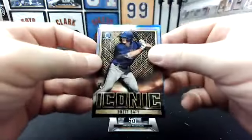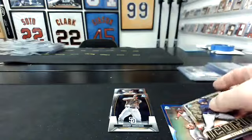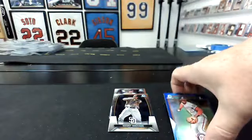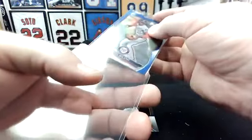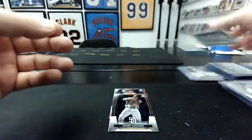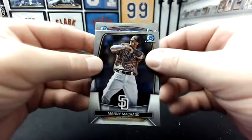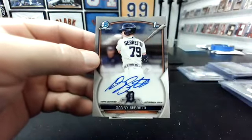Looks like a true blue behind Baty — Nats, Edwin Solano. Edwin Solano 150. It's been a decent Nats break, for sure. Yeah, 150. Autos — I think they're both base autos again. Behind Machado — Danny Ceretti to the Tigers.